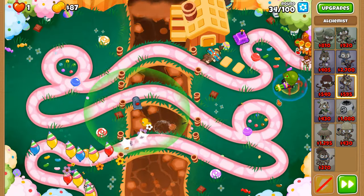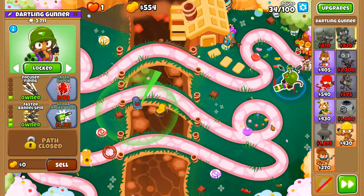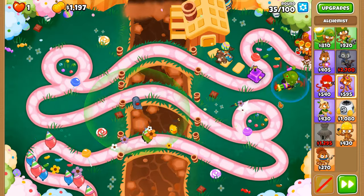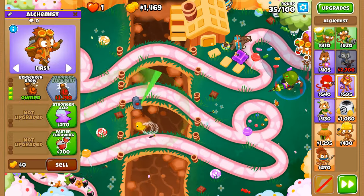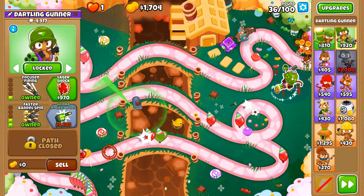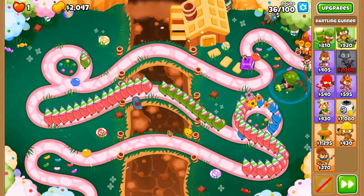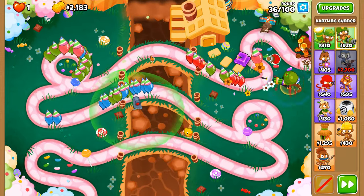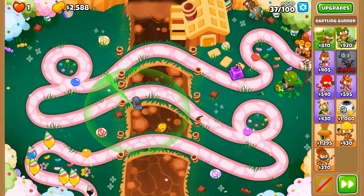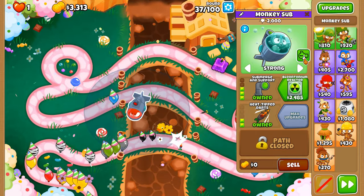Can this reach the Dartling Gunner? Yes it can. If this were a different map and it didn't reach, that would require a restart or putting a Village nearby to benefit both the Alchemist and the Dartling Gunner — but a Village only benefits the Dartling Gunner so it doesn't increase range to hit more MOABs. We need both Sharpening Stone and Pickles for these next few rounds because the Dartling Gunner just doesn't have the popping potential to get through full bloon rounds, though I'm sure there are people crazy enough to do a base Dartling run.